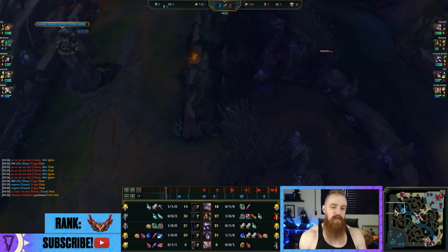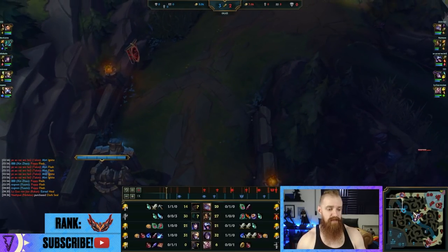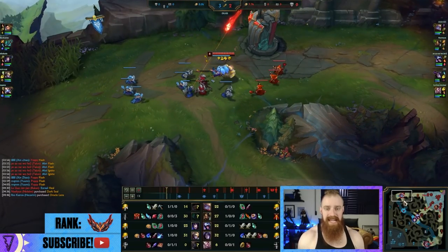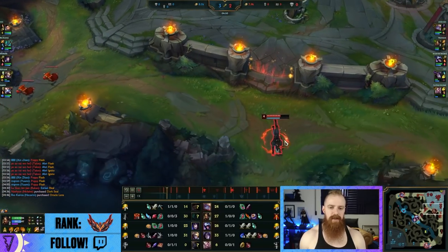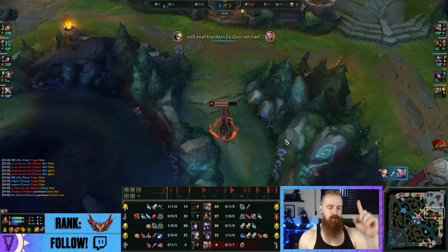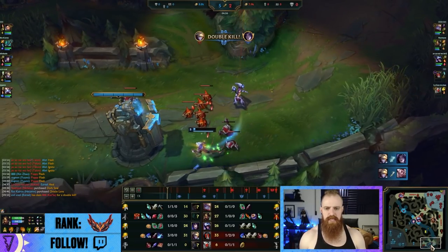Nidalee doesn't scan, waits way too long for the dive, and because she doesn't scan gets pre-chunked and makes the dive way more difficult. Shinshaw does a good job of handling the wave. They get collapsed on - Poppy doesn't want the wave to be put into a negative state, so she stays when she shouldn't. She dies. But Nidalee gets a lot back from the Hecarim - three kills to the Hecarim. And obviously Yumi's a champion that exists.